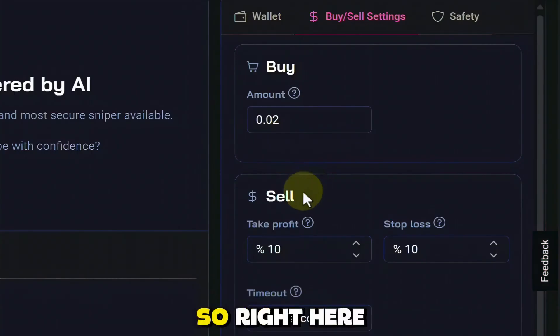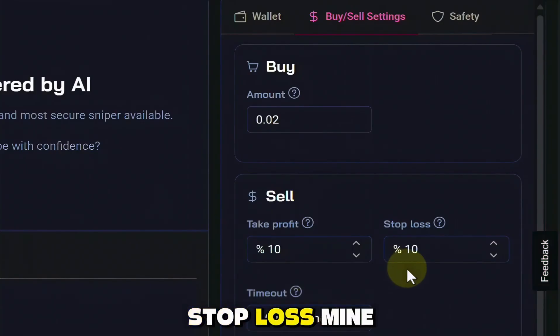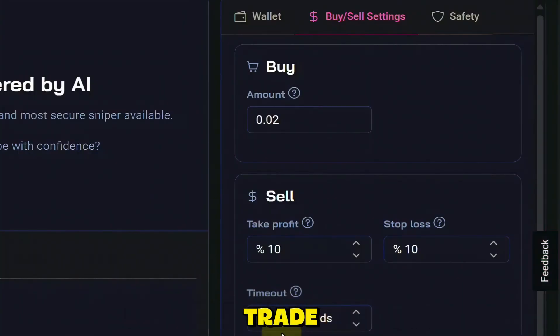We need to take profit, so right here where it says sell take profit, I have mine set to 10%. And of course we need a stop loss — mine is currently set to also 10%. I like to keep my timeout at 1000 seconds. Basically if the trade is going on forever and it seems like it's never going to stop, the bot will automatically take you out of the trade based on the amount of time that has elapsed.